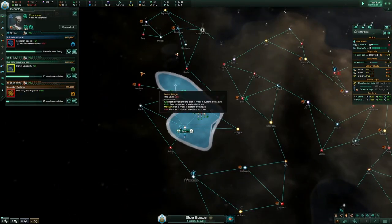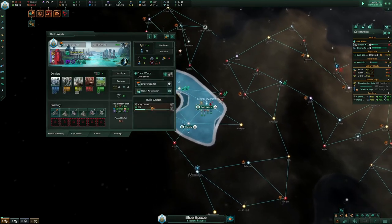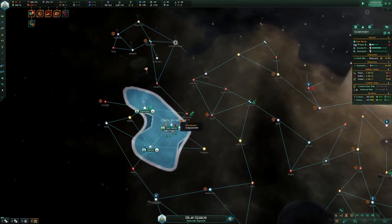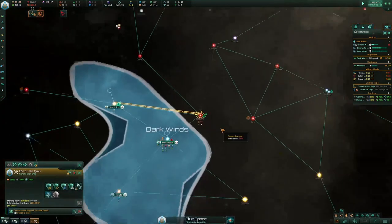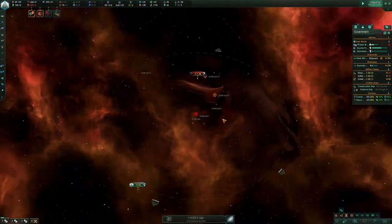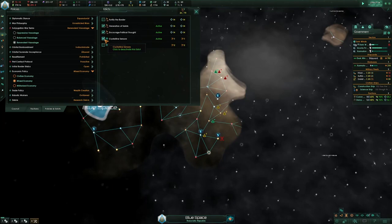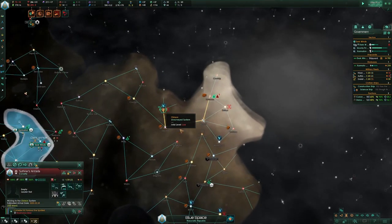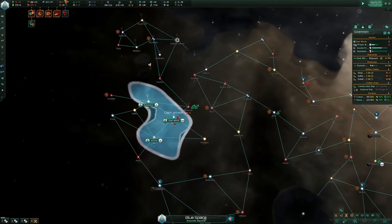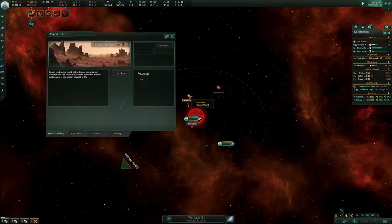I have to colonize that system. I'm going to build a starbase and then on the next research lab I'm going to unemploy the metallurgist. Planetary settlement initiated. This guy can go through — oh, there's not even anything there.